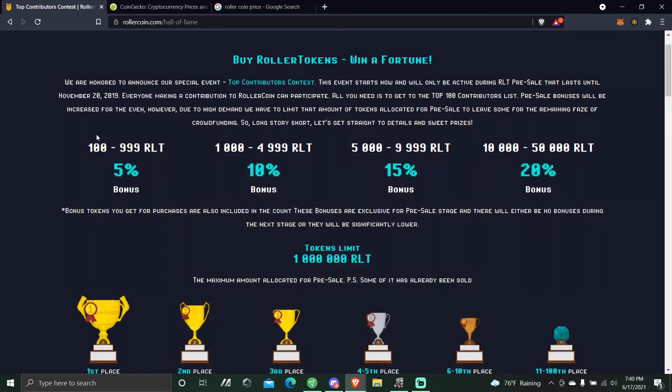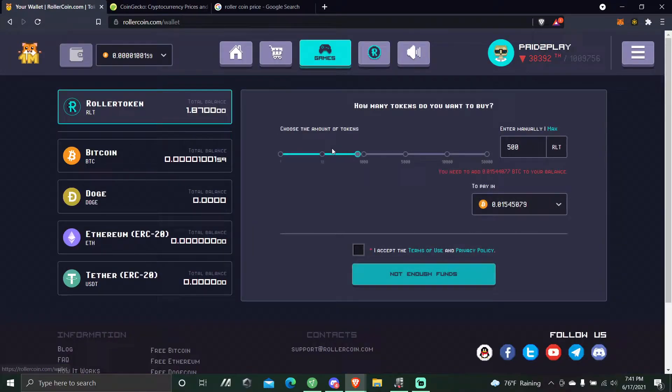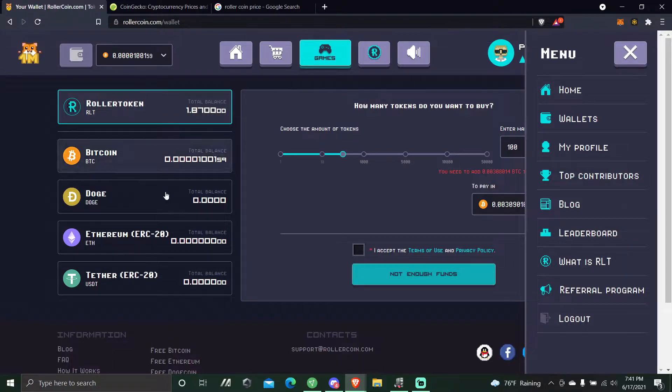So looking at top contributors — if you want to know what 100 RTL is worth, go into the wallet and type in 100 RTL transferred to Bitcoin and it would be 0.003 Bitcoin. That's the way you can tell. So 100 RTL is about $100. They do prizes and events here — they do a lot of events.